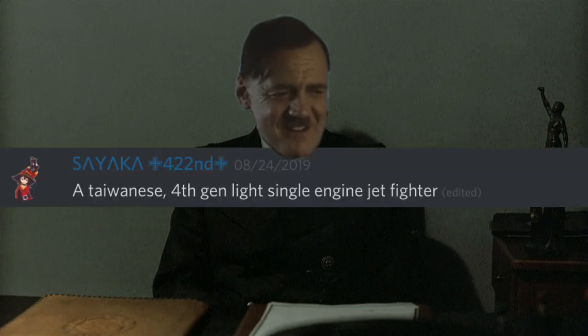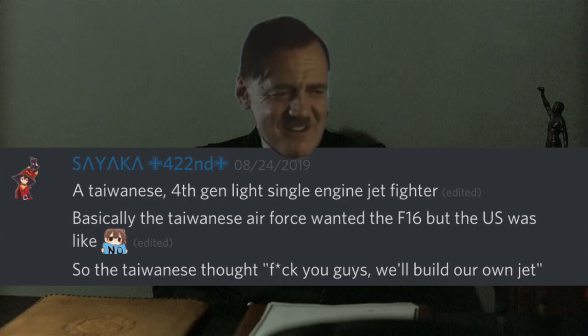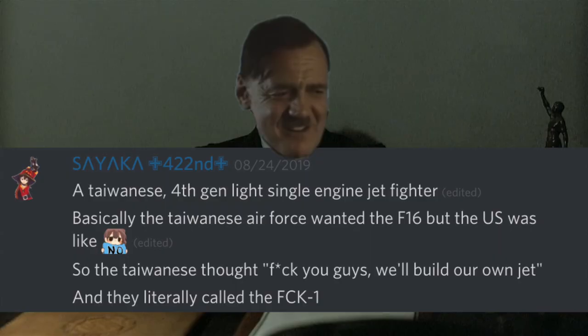For explanation, the FCK-1 is a Taiwanese 4th gen light twin engine jet fighter. Basically the Taiwanese Air Force wanted the F-16, but the US said no, so the Taiwanese thought 'forget you guys, we'll build our own jet,' and they literally called it the FCK-1.